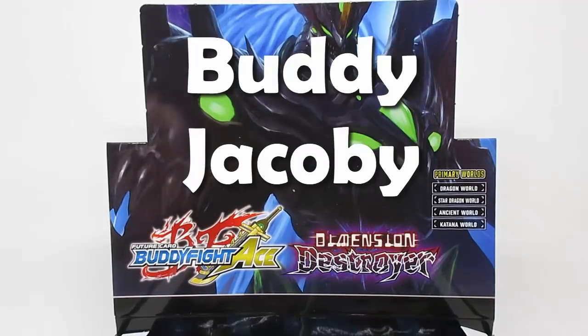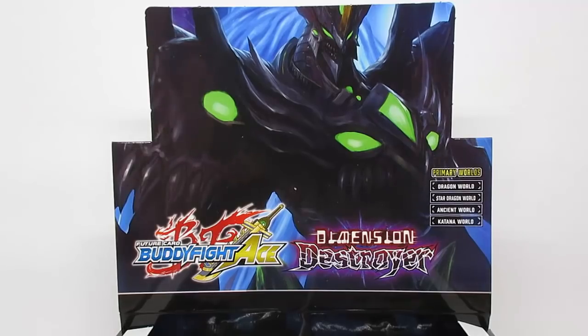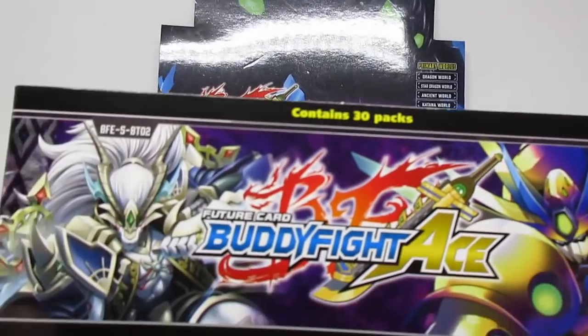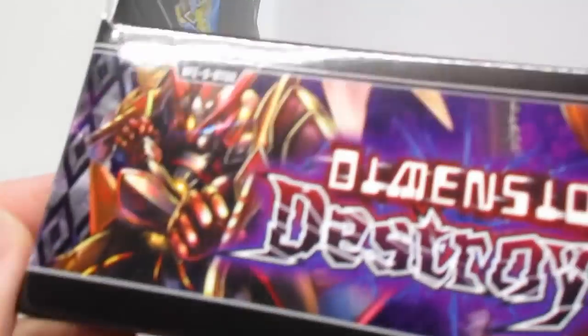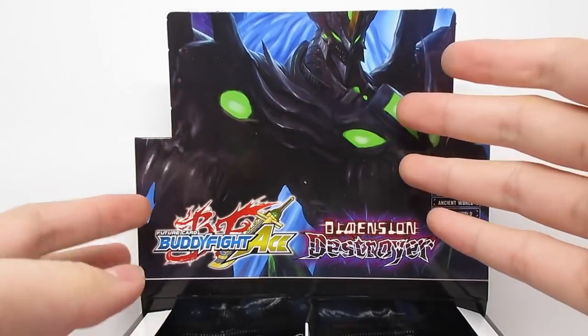Hey Future Card Buddyfighters, today we're having a look at the Future Card Buddyfight Ace set Dimension Destroyer. Of course we have the new Blade Dancers, Draw Metal — just have a look at some of the box really quickly. We are looking for Draw Metal, Blade Dancers, and of course the new Lost World cards with Vanity right at the front.